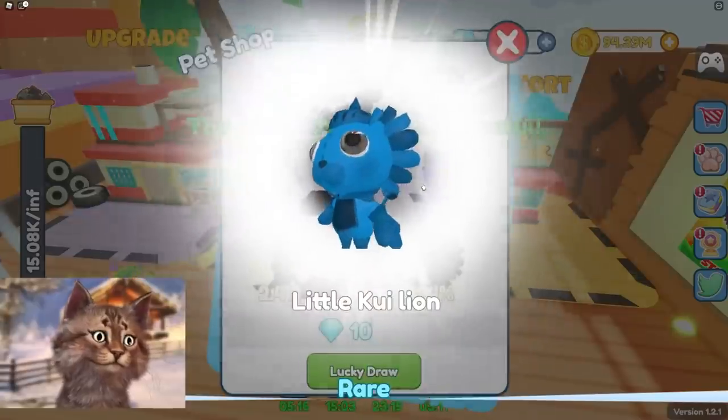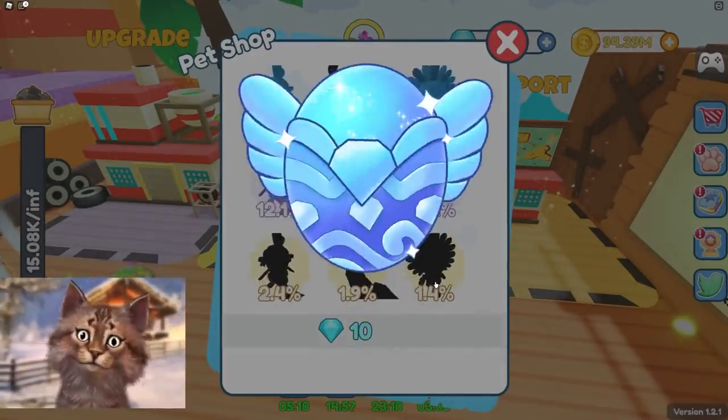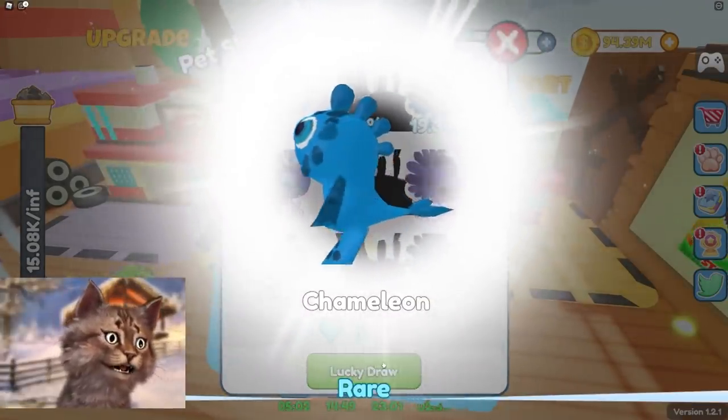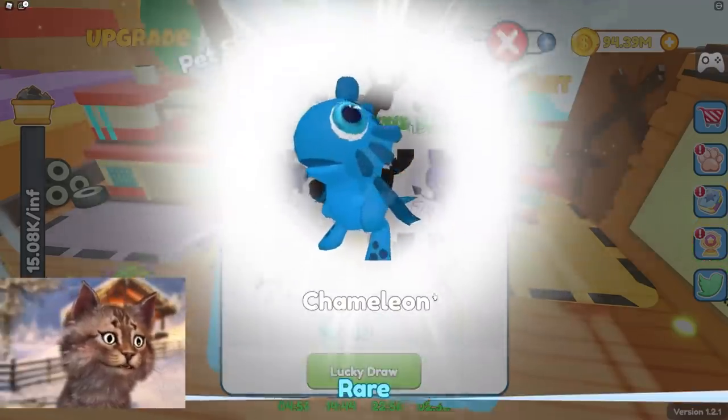We got a 24% pet. We got a rare pet — 19%. Let's see if we can get a 1% pet — that'd be crazy. Another one of these lions. Try another one — come on, give me something good. Give me that 1%, give me the best one. That'd be crazy.